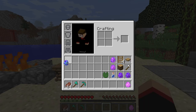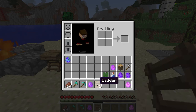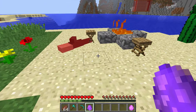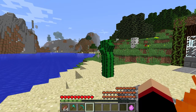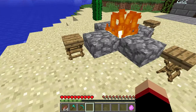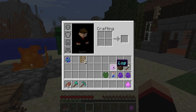My favorite is the chair. With a wooden pressure plate and two ladders, you can have a chair. Put it right here — the design is very awesome and you can also sit on it. Unfortunately, I didn't find a way to actually destroy it and get it back. Maybe the engineer is working on it right now.